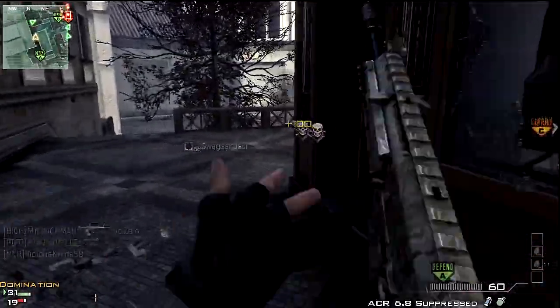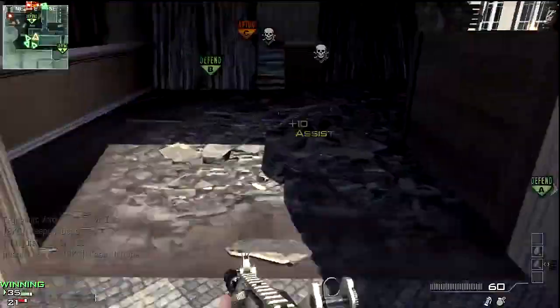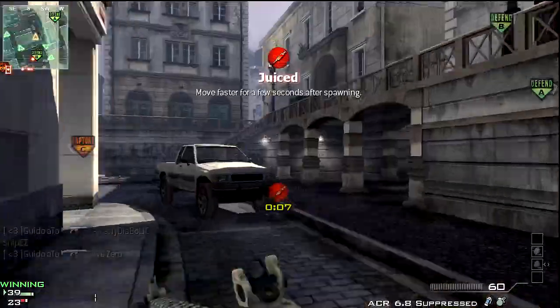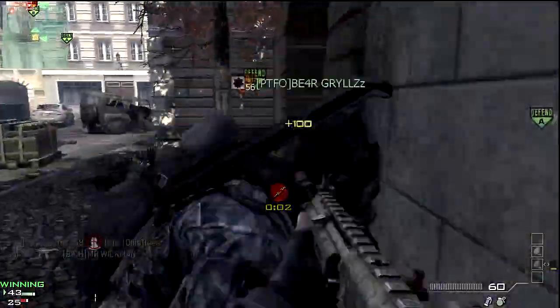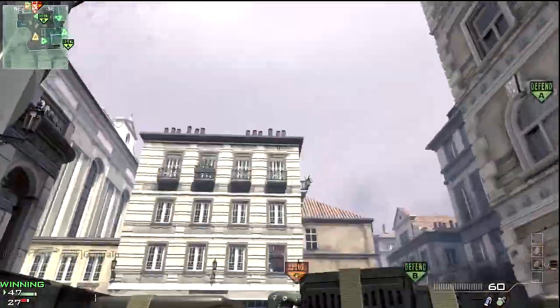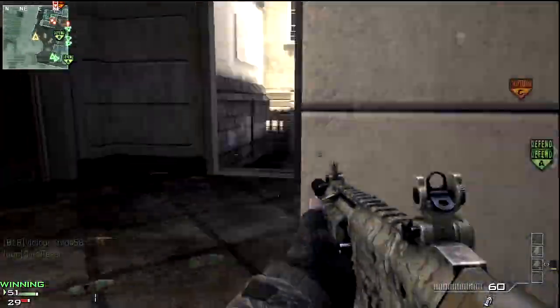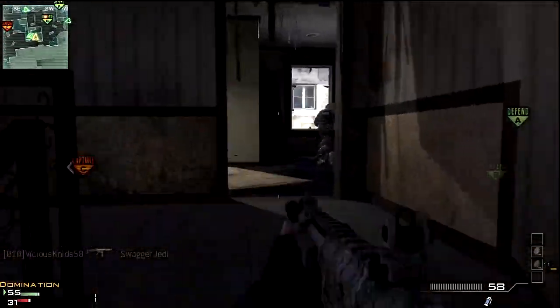Now I know three or four kills doesn't seem like much. But when you're running Hardline, that's one less kill required for your kill streak. So the UAV is four, it goes back down to three. The counter is five, it goes down to four. You could get three or four kills, and if you're playing the objective, you're getting rewarded for that.